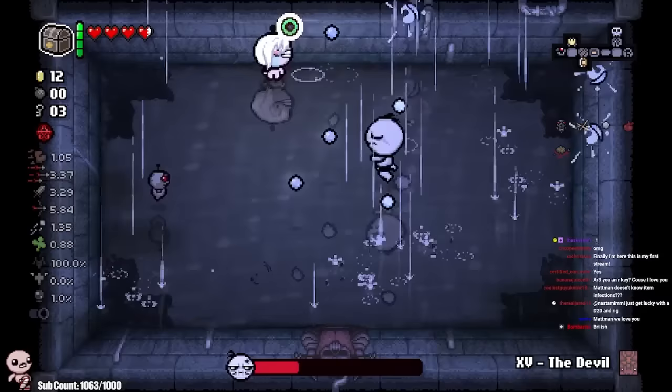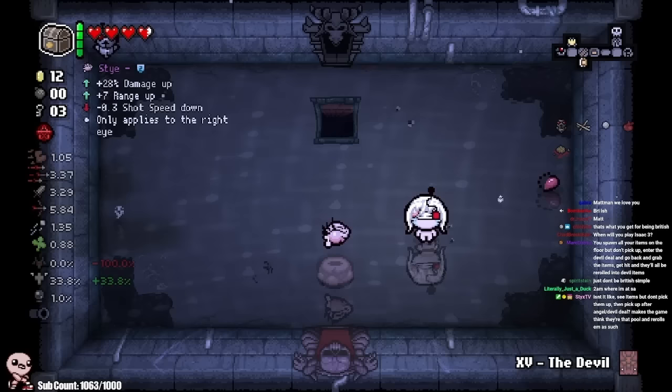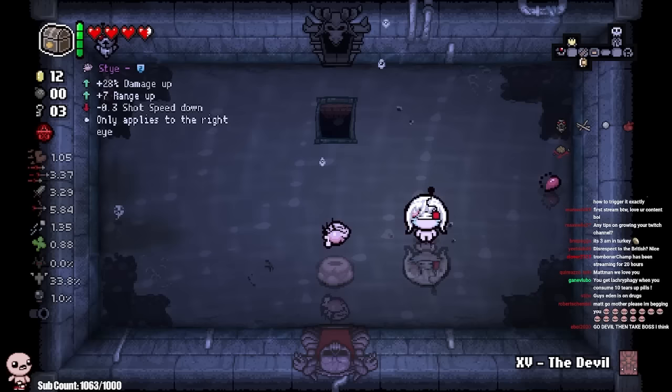Do the D4 glitch and get hella devil items — what is the D4 glitch? Fill me in on this unknown piece of technology. I remember reading about this a couple months ago but didn't really instill it in my mind. Now we just need to not get hit and then we go crazy with the devil rooms. The D4 glitch is: you spawn all your items on the floor but don't pick them up, enter the devil deal and go back and grab the items and get hit — they'll all be re-rolled into devil items. That's right, I remember this trick.